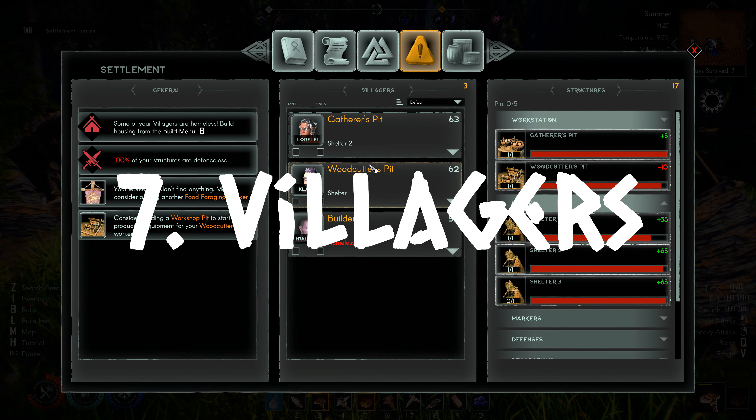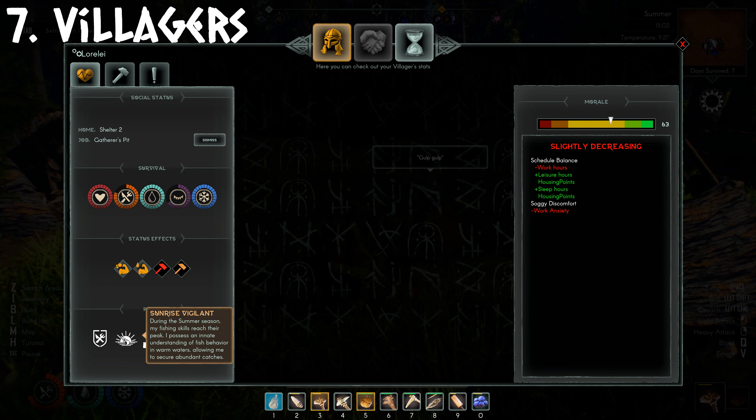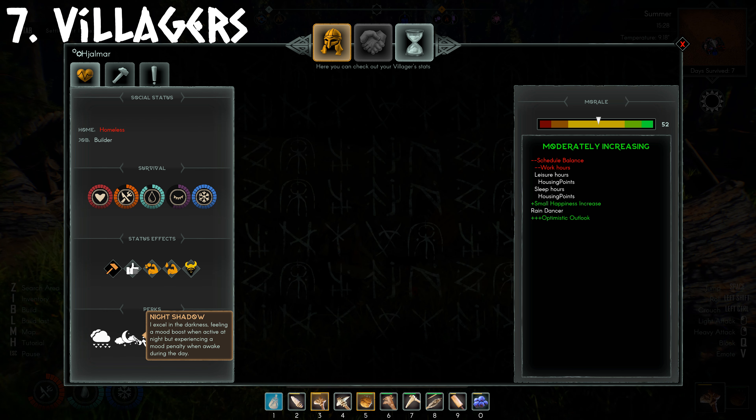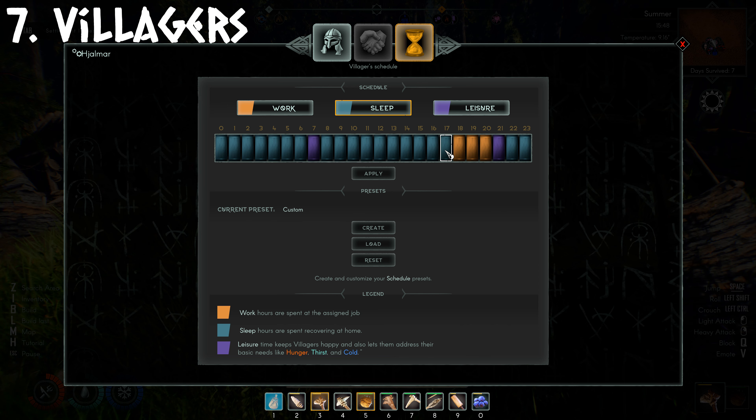Number 7, Villagers. Every villager is different and will have different perks and skills. Pay attention to these as some may be better at certain tasks, and some even have a Night Owl perk meaning they work better at night. You can set each villager's work and rest schedule, so for these you may want to set them as night workers so they are more efficient for the camp.